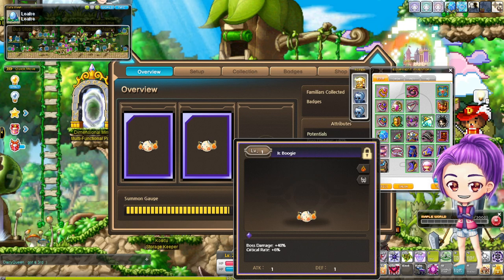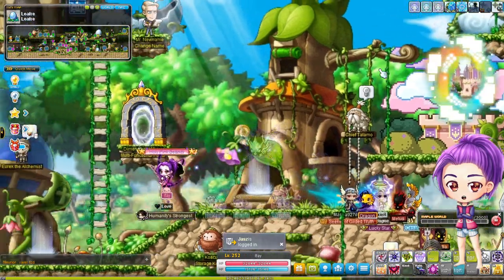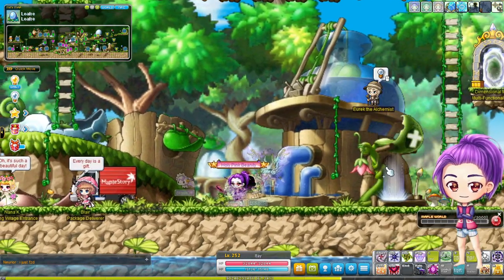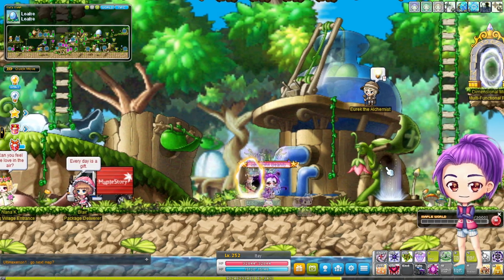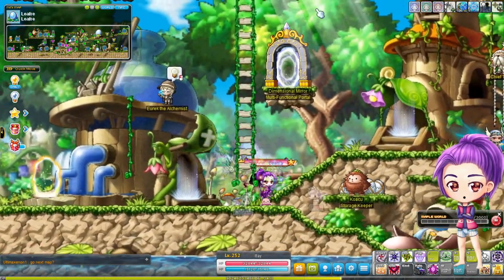I wish you all the best with this system. I hope I helped you even a little bit. It's a new addition to the game — we had 30% IED before and now we get way more. Get yourself a Fury Totem and go hunt some Boogies. Peace, and I hope to see you soon — make sure you subscribe and like the video!